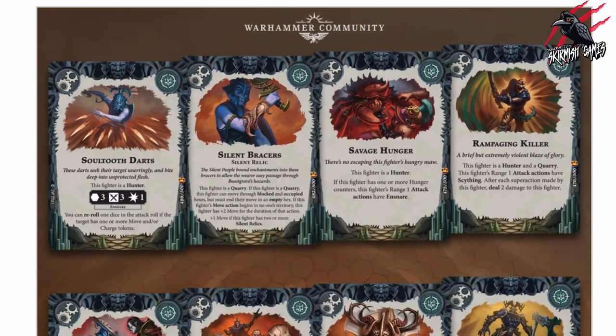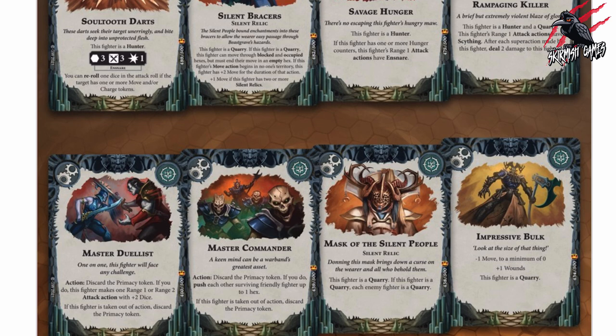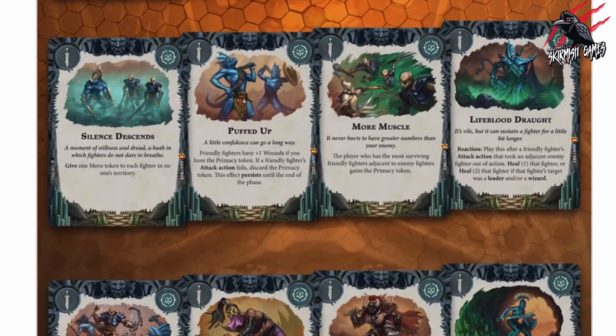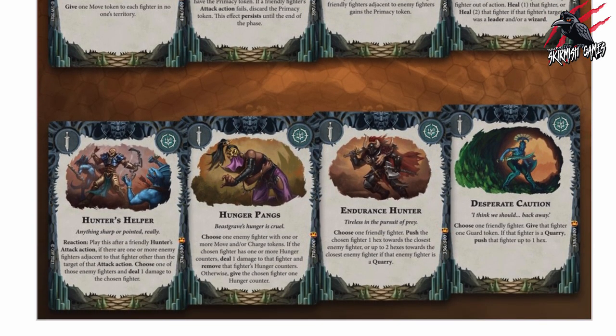Then we're going down — more universal ones again. That master commander in the center is quite cool. And then we're seeing the mask of the silent people — I like that. I thought we might have got the silent people for that new Age of Sigmar release, but happy to get those Cruel Boys, they look great. They'll probably feature in next season's Underworlds. So yeah, these are looking brilliant — really happy with these cards.